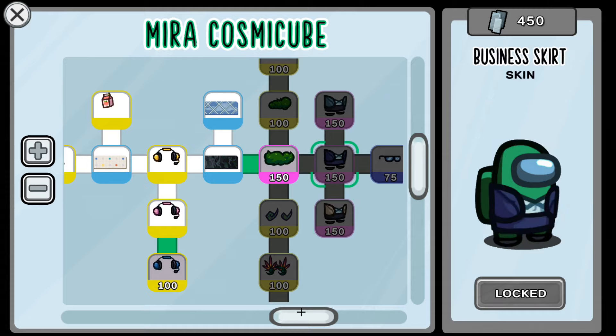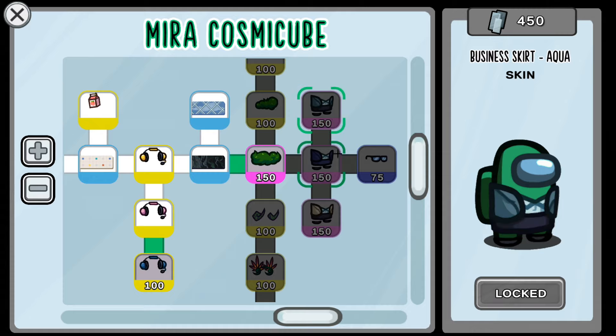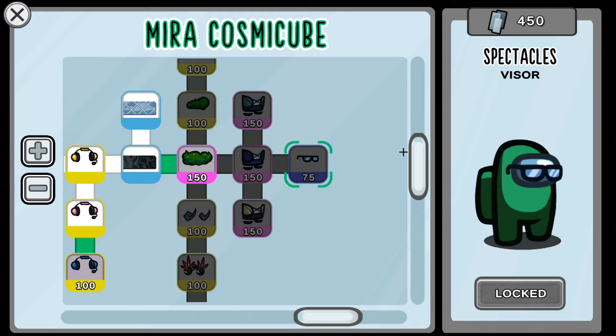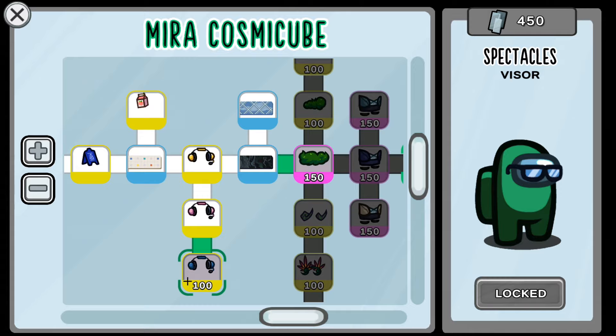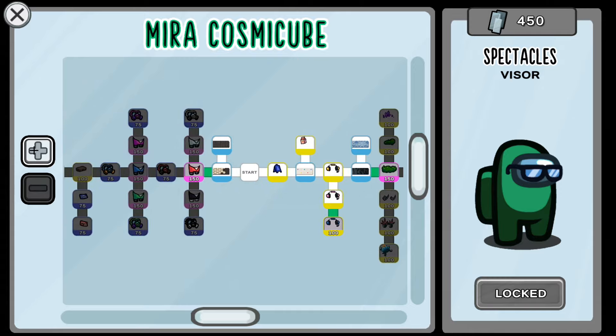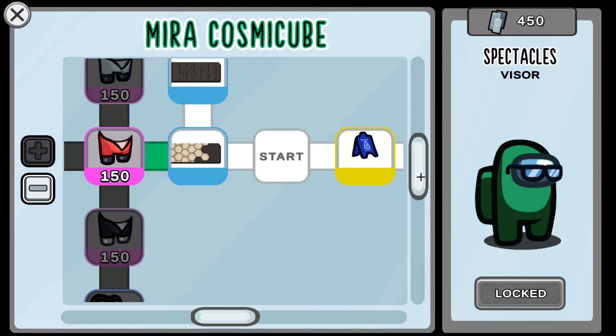Next up, let's see these three skins. We've got the 'Business Skirt' in the regular version, the aqua version, and the tan version. Then all the way at the end, we've got the 'Spectacles,' which look almost like shades or sunglasses. It kind of looks weird on the visor but it's funny and unique. That's the whole right side of the Myra Cosmic Cube.